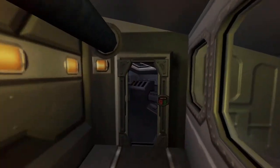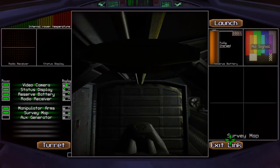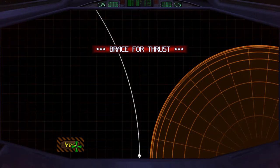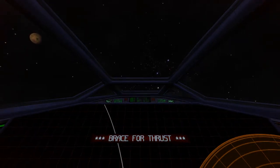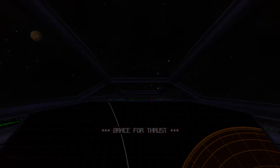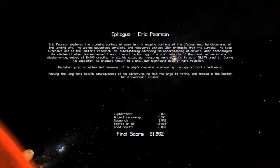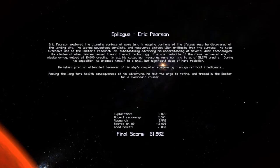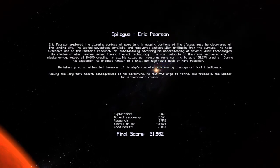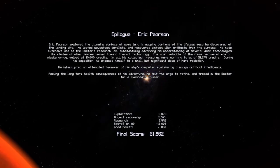Looking good. So let's put it to the test - let's end the expedition and see how we made out. And there you have it. We can see in the ending that we interrupted an attempted takeover of the ship's computer systems by a malign artificial intelligence, and I got 10,000 points for my trouble. To stop the malign AI, jettison it overboard and then reboot every user terminal on the ship. Do that and you'll be safe. Thanks again for watching, and I'll see you next game.